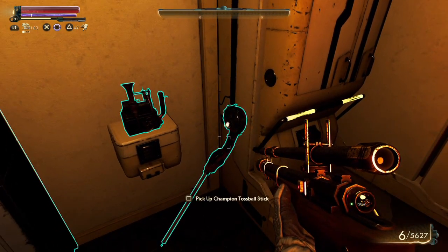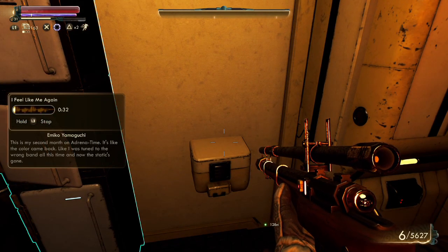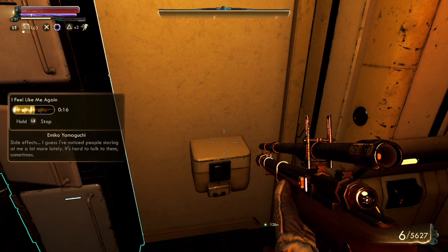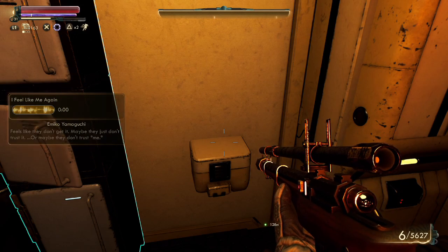Toss ball stick — pick up a champion toss ball stick. 'This is my second month on adrenatine. It's like the color came back — like I was tuned to the wrong band all this time and now the static's gone. I'm finally clear-headed and focused; there's so much I'm excited to do. I feel like me again. Side effects — I've noticed people staring at me a lot more lately. Hard to talk to them sometimes; feels like they don't get it. Maybe they just don't trust me.'